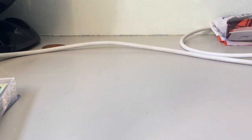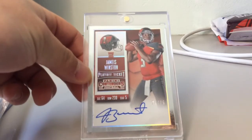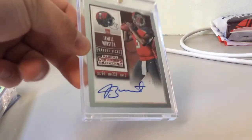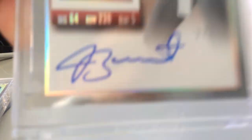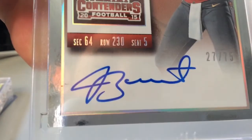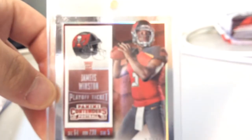And number one — this was a hard choice between first and second. I pulled this in a pack of Contenders. It's 27 out of 75, a playoff ticket — Jameis Winston — straight from a Panini redemption. This card isn't in perfect condition; there's just some smudging like over here, but that's on the case, not the card. Otherwise, this card is a beauty.